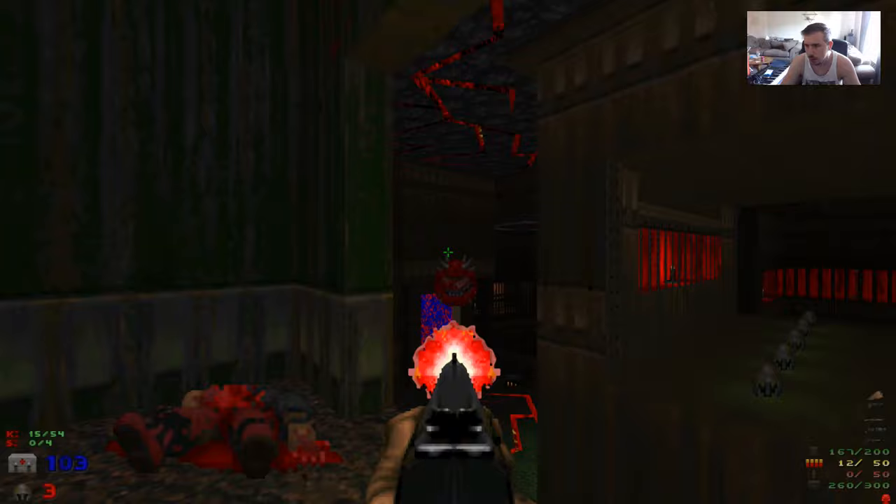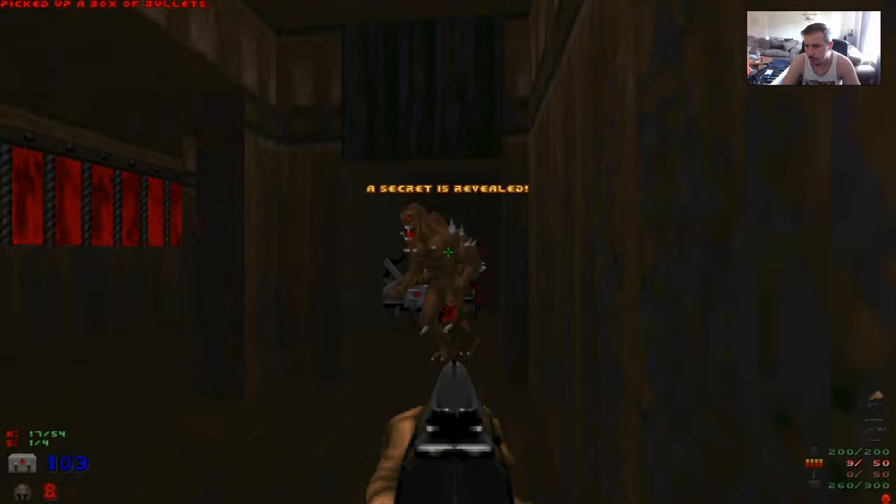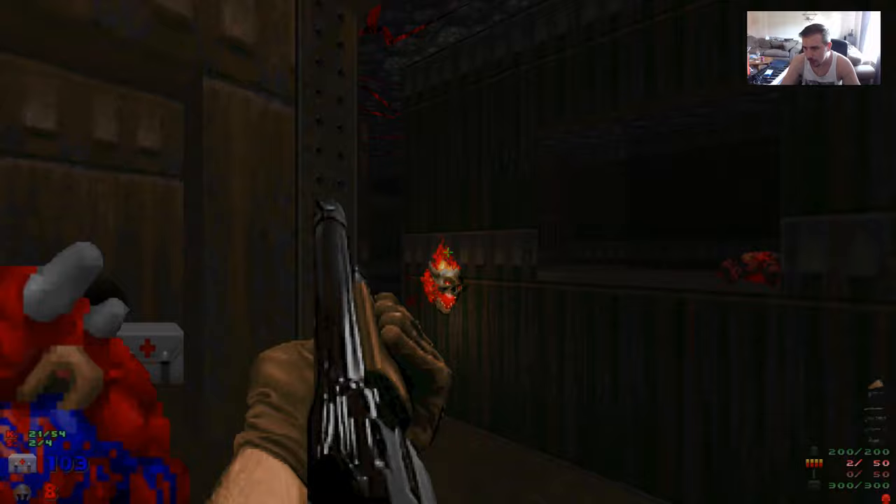The Cacodemon flew out, and so did the Lost Souls. If you pass that line def there, as if you're about to jump out, there's a secret there, and then there's a secret here — which is the BFG. I have a plasma rifle too. And now I can sort of dance around with everything down here.